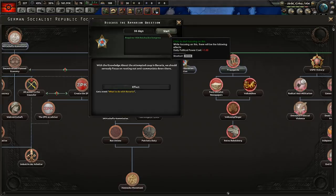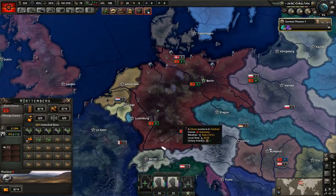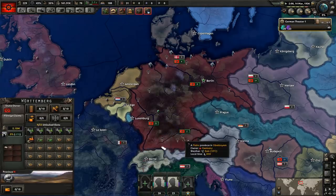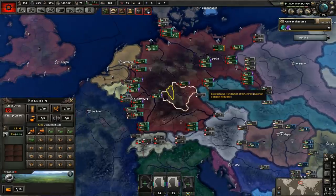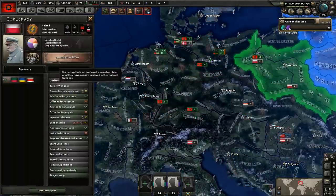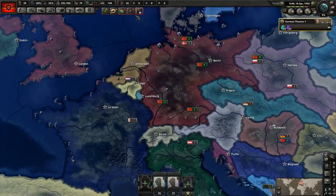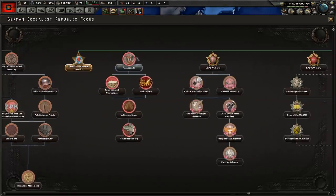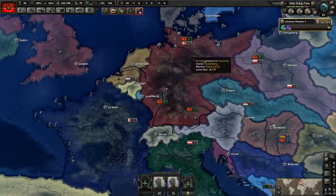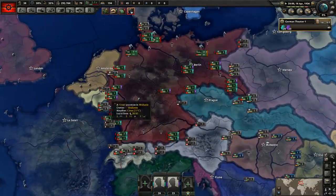Let's discuss the Bavarian question. What to do with you — I think you're all down here, aren't you? It's all Bavaria. I'm not going to have any violence. I'll increase my stability by doing nothing. Time to spread the revolution. I'm going to go full-on conquest mode, I think, and see how that takes us.